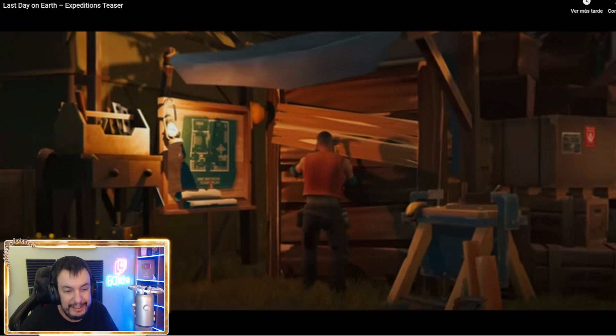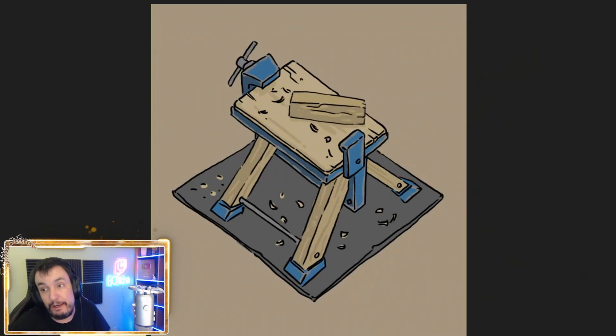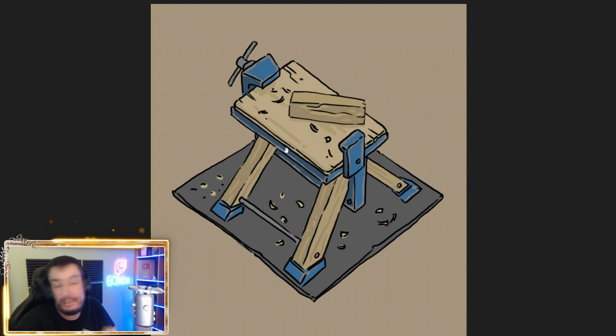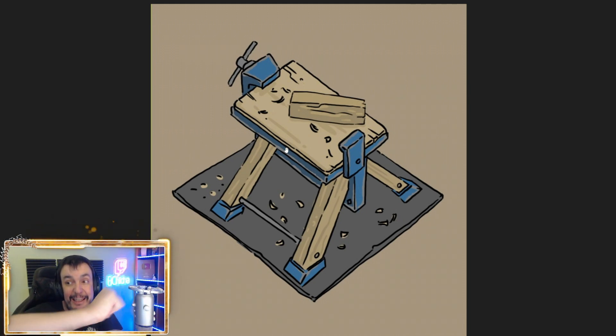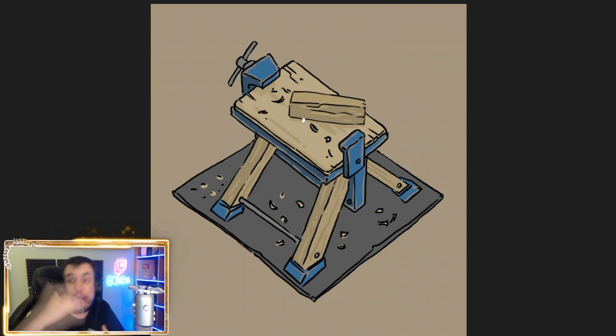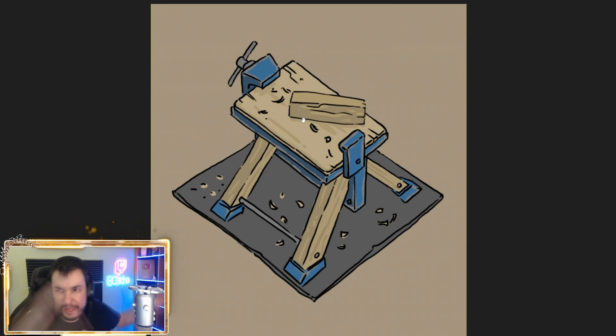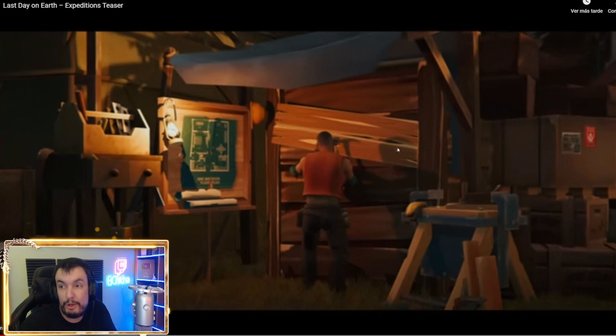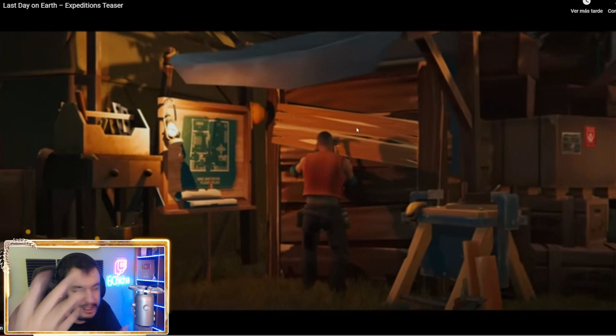Fijaos en esta especie de banco de cepillado de carpintero. Ya veis esas patas en forma de ángulo, ya la habíamos visto. Es una especie de banco de carpintero donde habitualmente se colocan esas maderas y se cepillan con un cepillo de carpintero para alisar o rebajar las tablas de madera, que seguramente servirán para mejorar y reforzar los edificios.